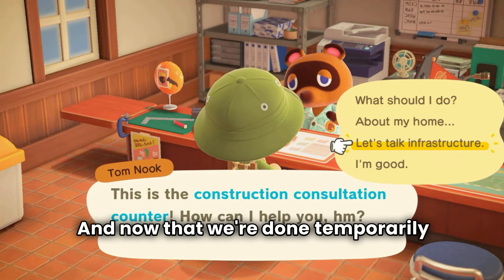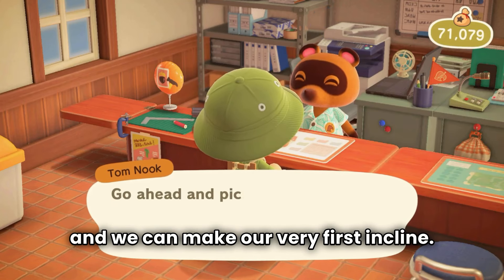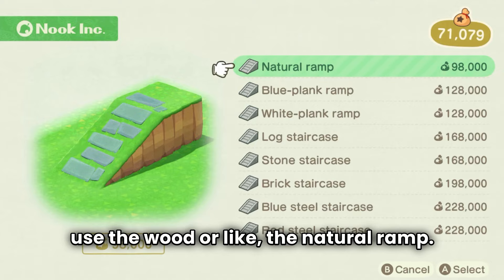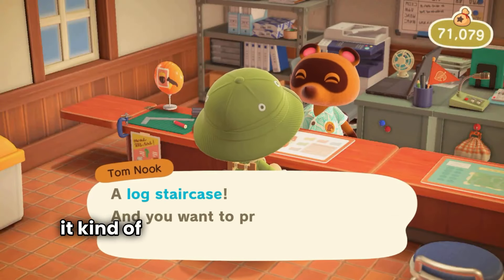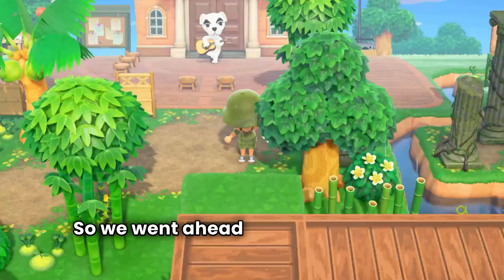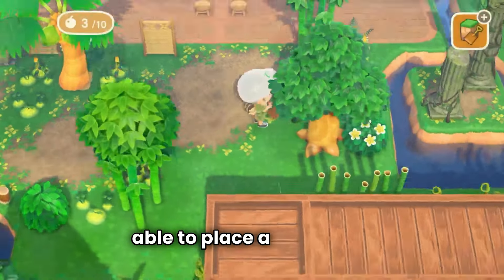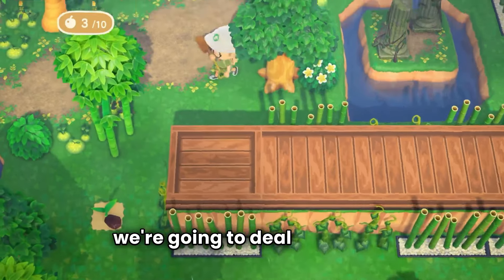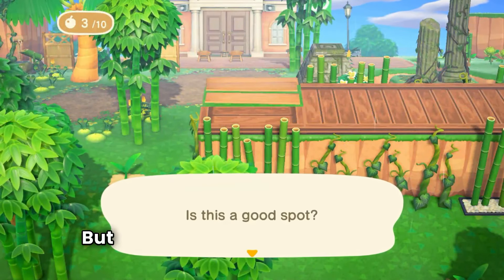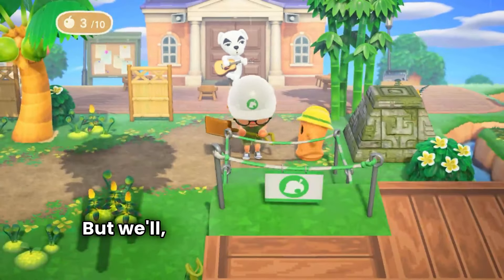Now that we're done temporarily placing stuff down, we went ahead and spoke with Tom Nook and we can make our very first incline. I was contemplating whether to use the wood or the natural ramp, and I just went with the wood because I feel like it fits with the path I'm using. I suddenly realized that I wouldn't be able to plant a tree there, so that's going to be a problem I'll have to deal with later.